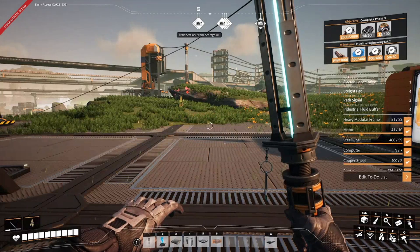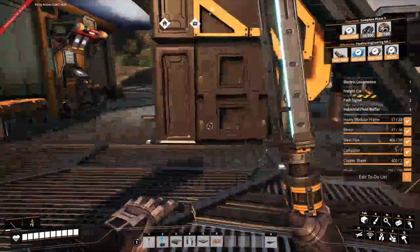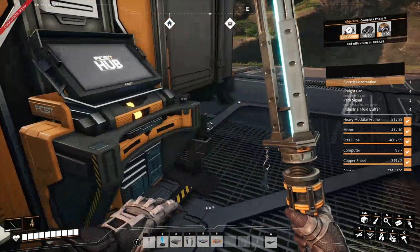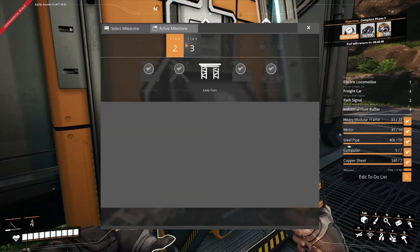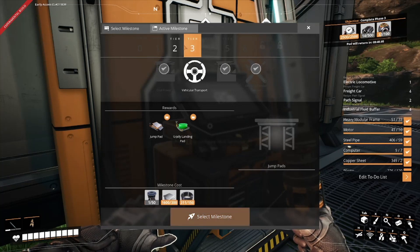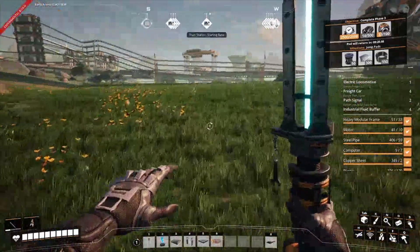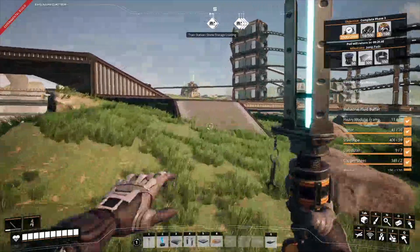Welcome back to Satisfactory episode 19. We're getting to that area where I really want to start getting factories running, but we still need another storage built. We have a factory, we just don't have it running. Let's go ahead and get our pipeline done — milestone rate, got that. I'm constantly running down and getting plastic for computers, so that's why we're not getting a lot of stuff done.